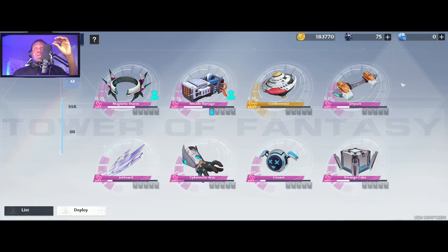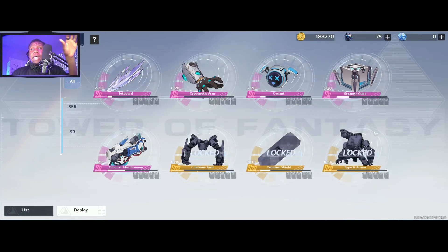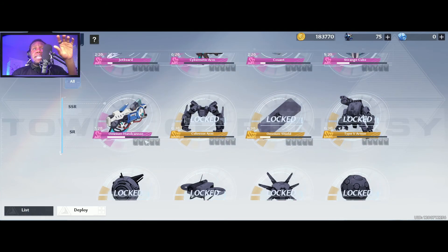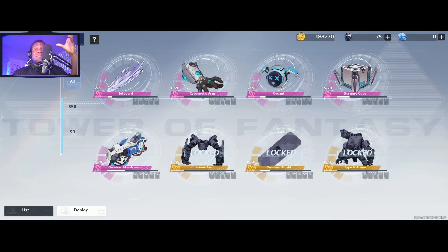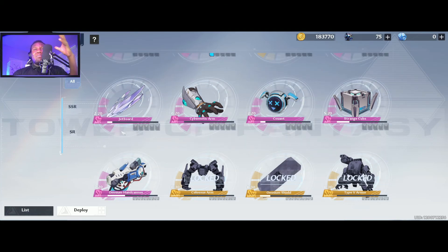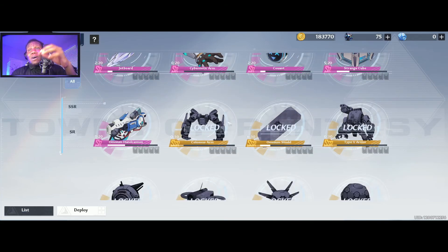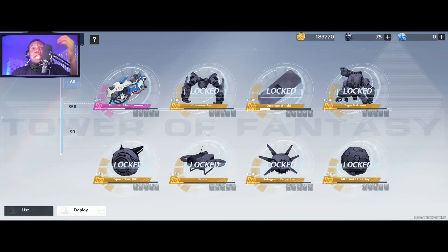Relics are available to you — you get all types of shards. Something like a hand cannon creates a portable piece of walkable land in the form of a cylinder. A cybernetic arm pulls enemies to you, gives you a shield — all types of special utility things that will help you in and out of map gameplay and combat.